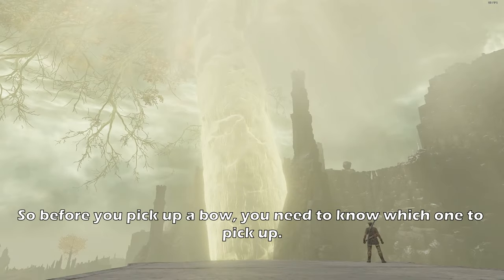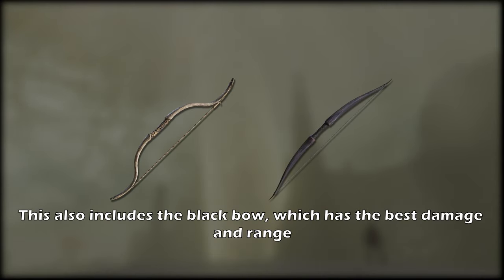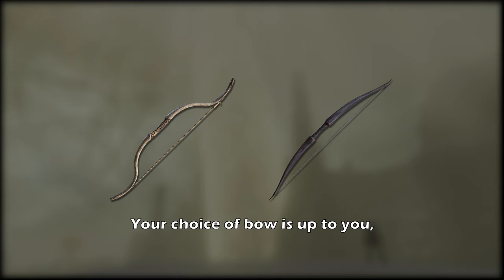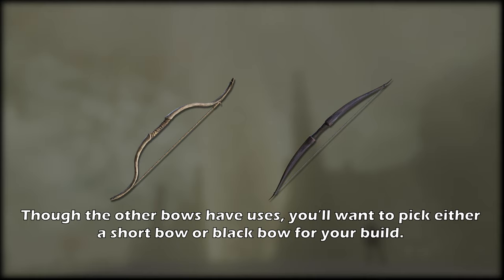So before you pick up a bow, you need to know which one to pick up. For anything involving free aim, you need a short bow. This also includes a black bow, which has the best damage and range, but it's locked to the Barrage ash of war. Your choice of bow is up to you. Just avoid any bow without the short bow's moveset, which means 62% of the bows you can use are trash. Though the other bows have uses, you'll want to pick either a short bow or a black bow for your build.